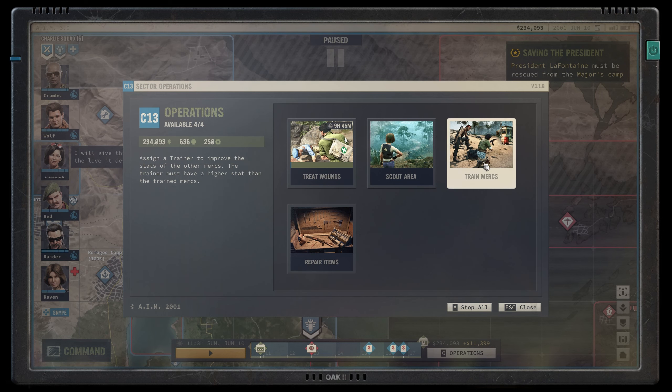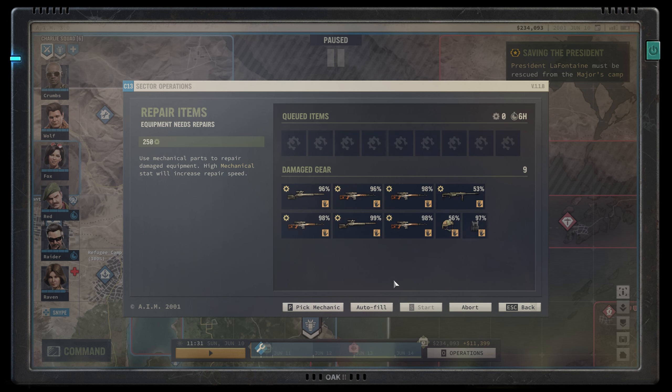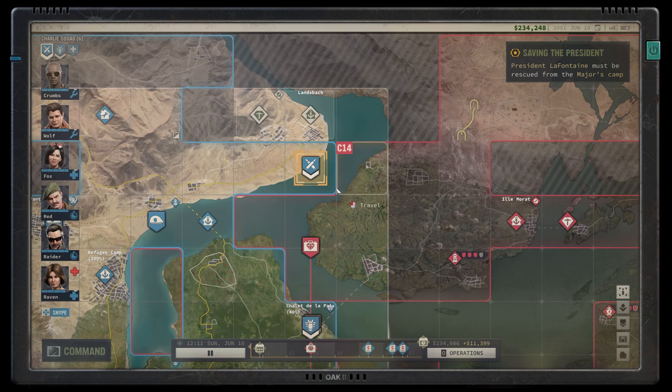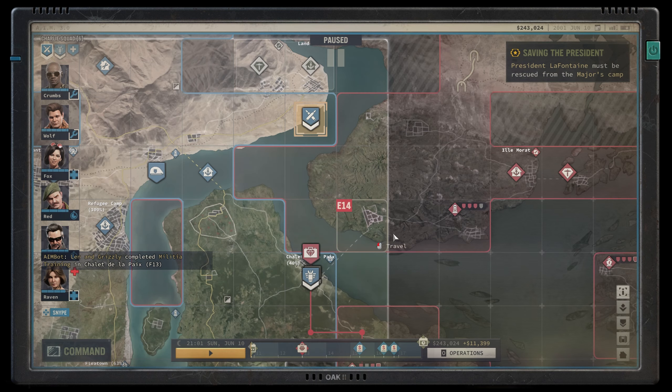I will give this task all the love it deserves. And we will do repairs — we use Wolfencrumbs. I also found a helmet at the gas station. It's a heavy helmet with 50%. We definitely need to repair that heavy sniper and that helmet. The rest are in perfect condition. So we will just hang around and rest here a little bit while they do some repairs. Military training — okay, fine.